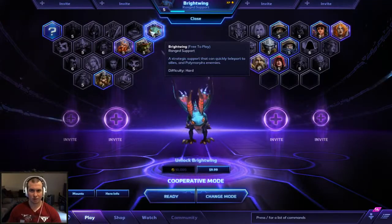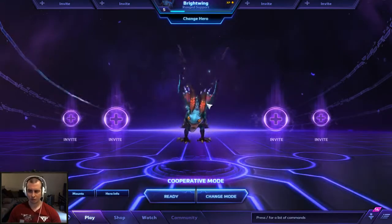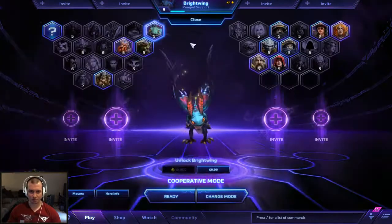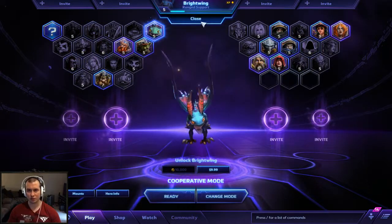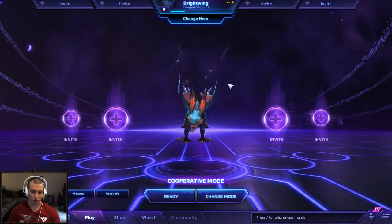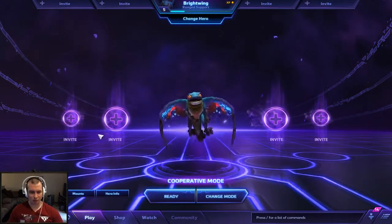Brightwing is considered a hard difficulty ranged support hero and is also considered by many players to be currently the best support hero in the game. Having played a fair number of the heroes so far, and most of the support heroes, I tend to agree — Brightwing is very, very strong. I would consider her to be a medium APM hero.